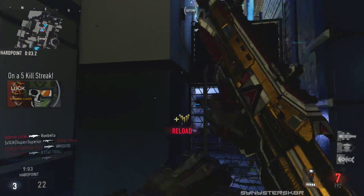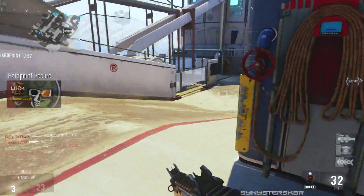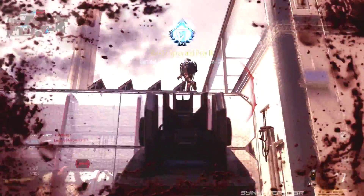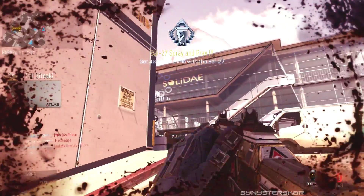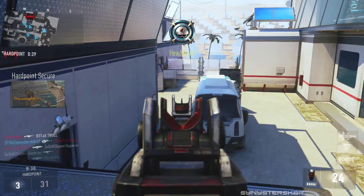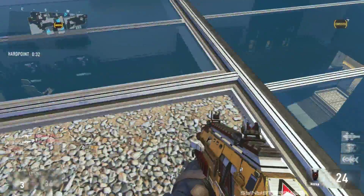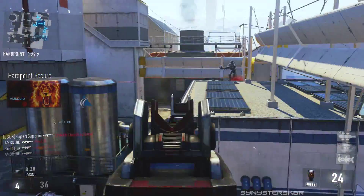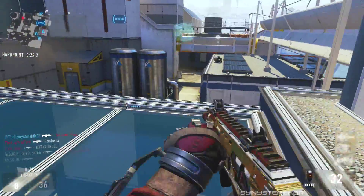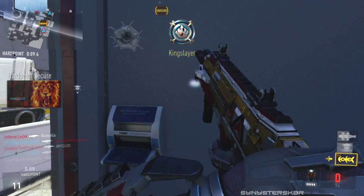I messed around with a few other options like red dot sight and suppressor, but foregrip and quick draw is the combo I love. For perks I'm using low profile, peripherals, and then perk 3 wild card which gives me blast suppressor and scavenger. Those are pretty much the only perks I use in this game. I switch between blast suppressor, scavenger, and toughness for perk 3. The only exo ability I use — if I even use one — is exo ping, just to get an awareness of my surroundings. The Battle 27 is definitely one of my favorites.